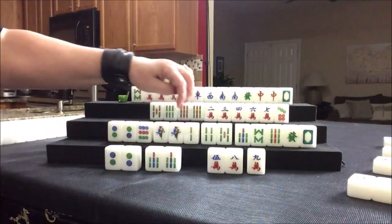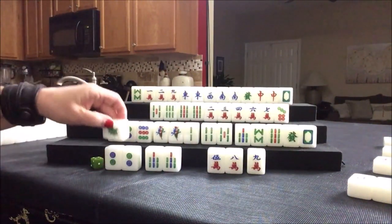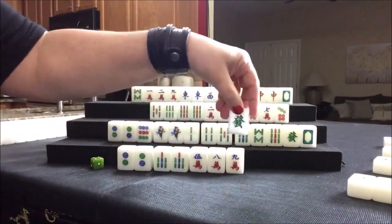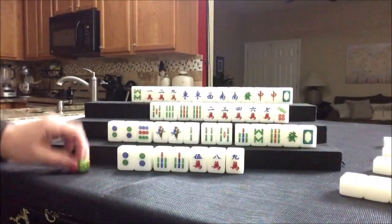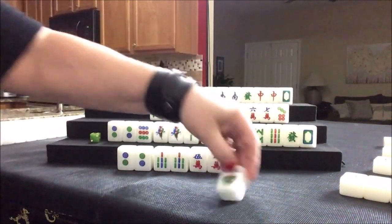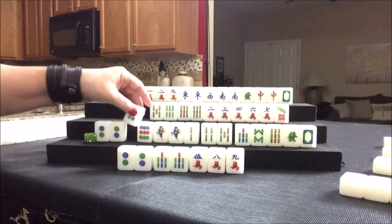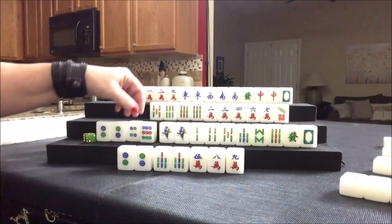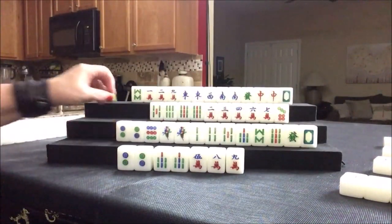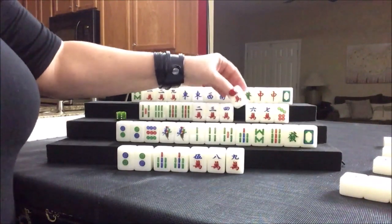Let's draw green dragon. We're going for All Simples, All Pung — so we don't need dragons. Green dragon, nobody can take it. We have singles. Flower — four dot. We don't really need that, we want BAMs, and it was discarded. Let's discard four dot. Five crack.